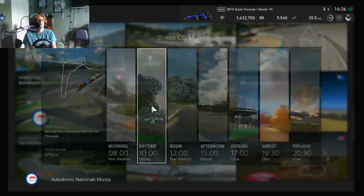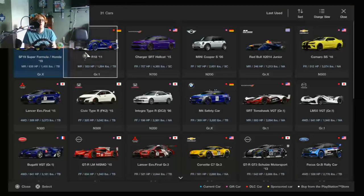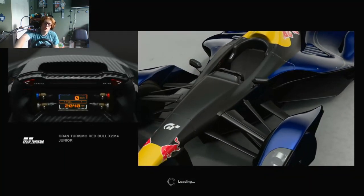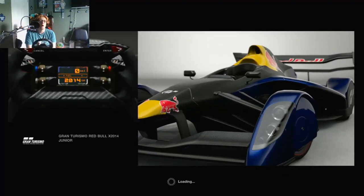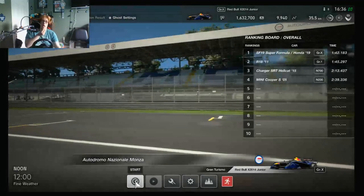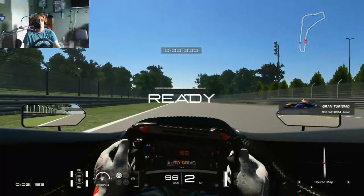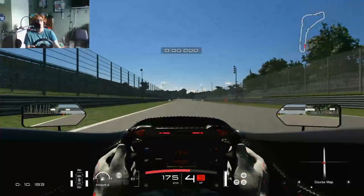Wrong one. I'm tempted to get rid of the chicane but I think it's only fair. The Red Bull X2014 Junior — this car is the baby brother to the most insane car ever produced, one of the most insane cars. It was a concept car. The X2014 is an insane concept car, you can look it up — you will understand why. Just wait till I put my — just wait. It may not be as fast as the other one.